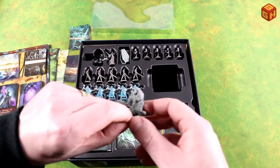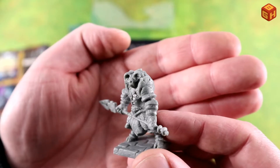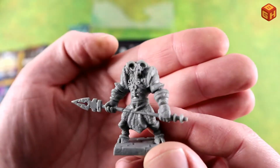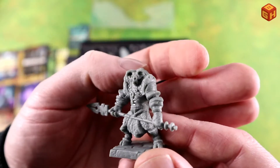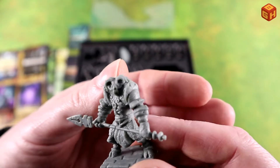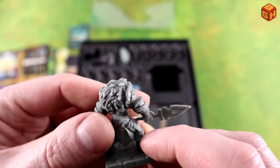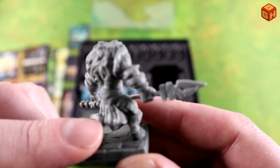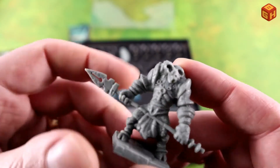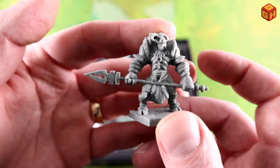Then we have this guy — some kind of boss. He looks like a statue with some kind of goat face, horns on top, and big eye sockets. He looks like he's made of stone because he's got these cracks all over him — along the boots, the cloth, the skin, even the spear he's wielding is cracked. So that's pretty cool — a statue coming to life or something.